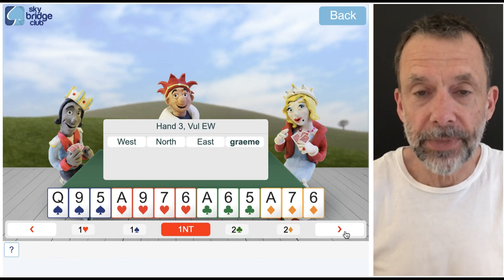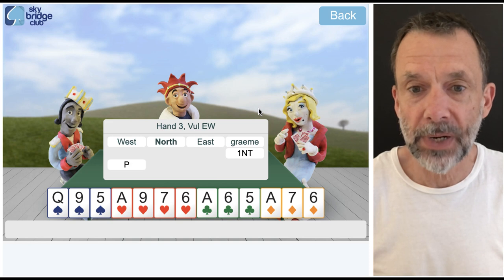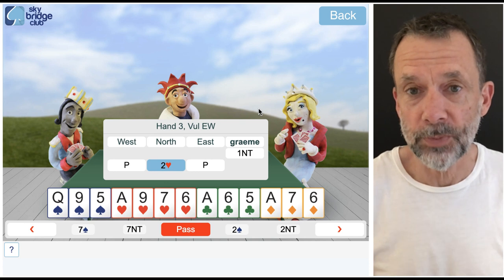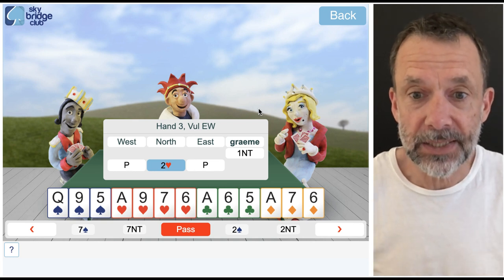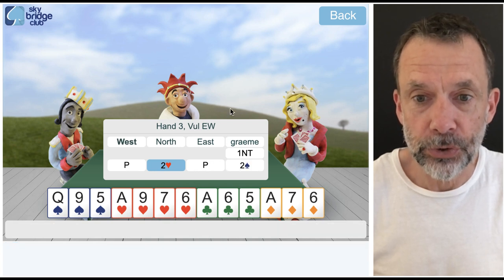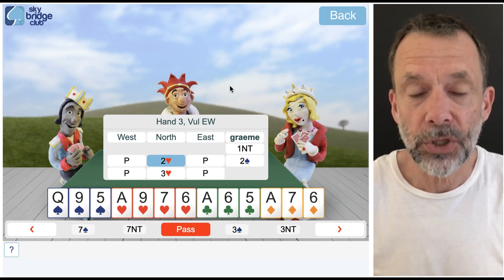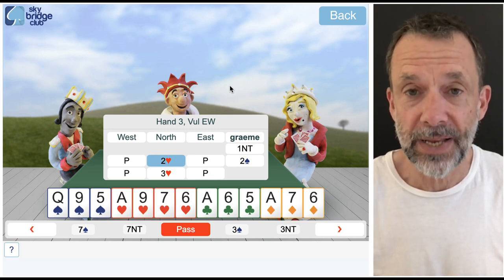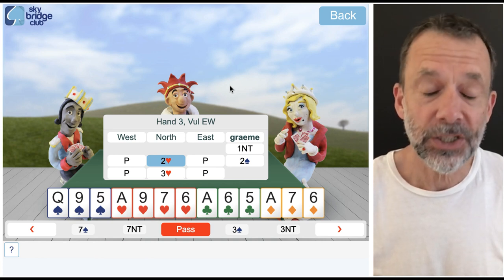I'm going to open this one no trump. Now I know some of you are playing different systems, but whatever bidding system you play you're going to end up having a choice of four hearts or four spades as the different contracts. For me, one no trump is 12 to 14 balanced. Two hearts is a transfer, so North is showing a five card spade suit, and I bid two spades as expected after the transfer, and North now bids three hearts. That looks a little odd the first time you see it because North seems to have bid hearts twice, but remember that first two heart bid actually showed spades.